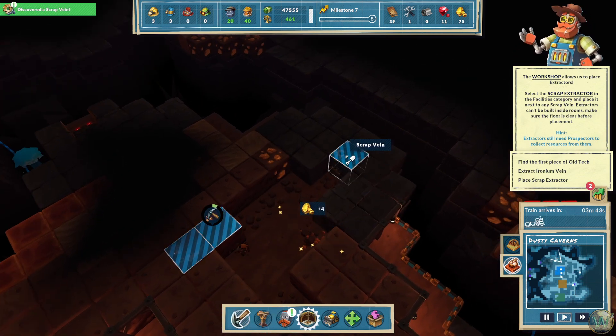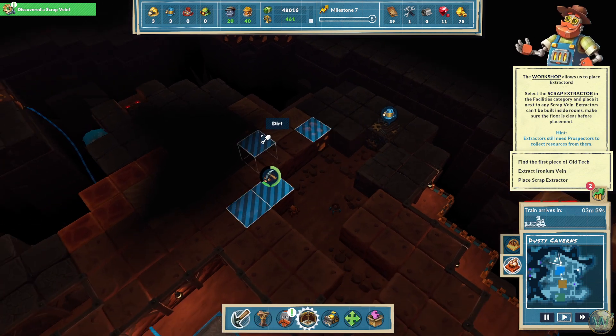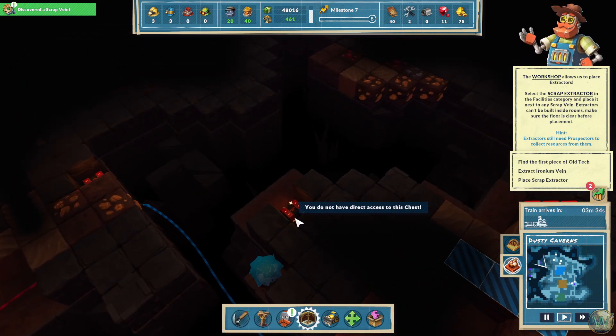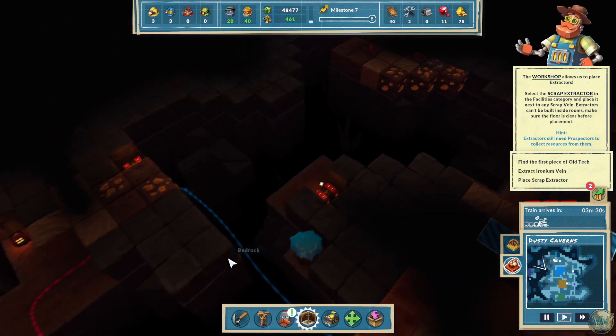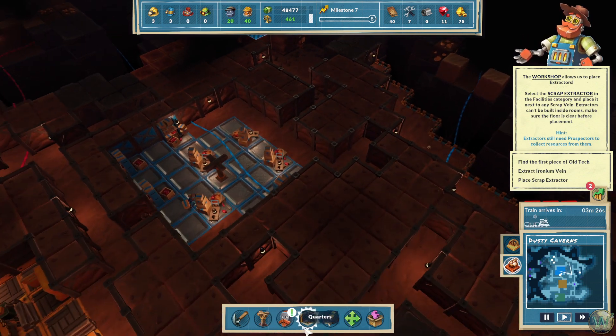Discovered a scrap vein. Now can I do... yes, I can. Excellent. While we're here, we should also do that one and these ones over here. What is that? Another chest — a bigger chest. We're going to have to build bridges to get out to it. Good, there's some tools. We can build an extractor now.